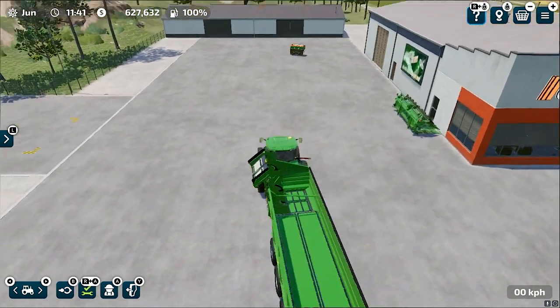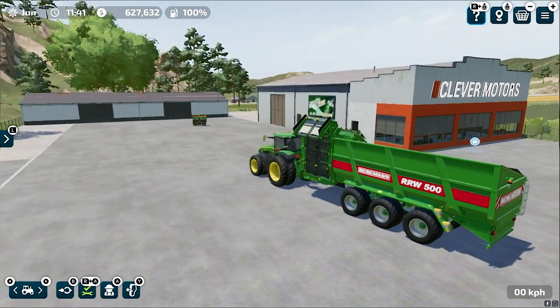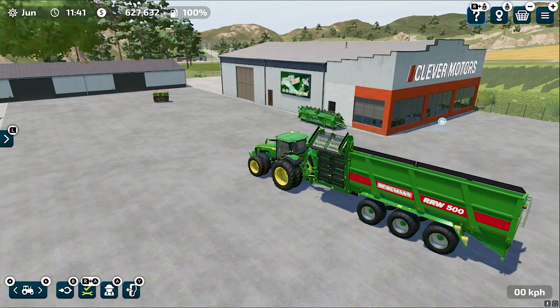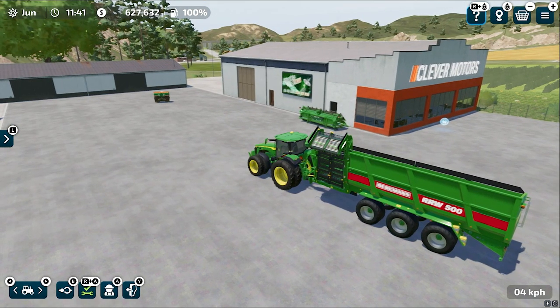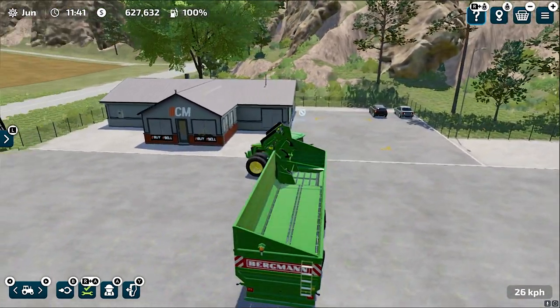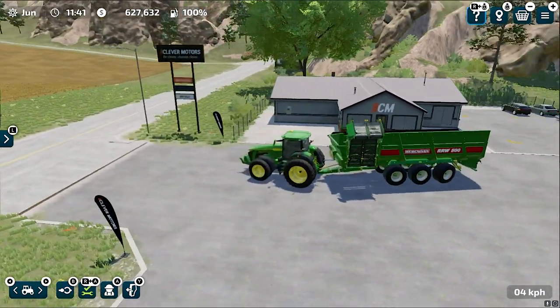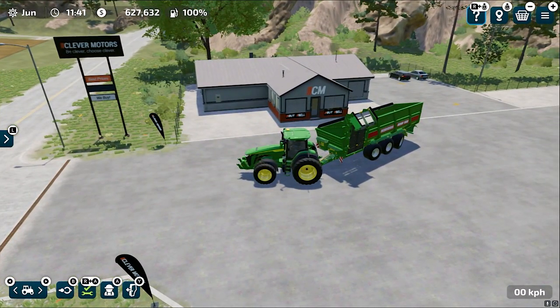Even if I plant sugar beets, why would I invest in this auger wagon when I can use trailers? So yeah, this clearly does not make much sense, but it's good to have some variety in the equipment in the game. You can see there is actually a belt system in this auger wagon, and that's probably very suitable for root crops because if you use a pipe system it would totally crush them.